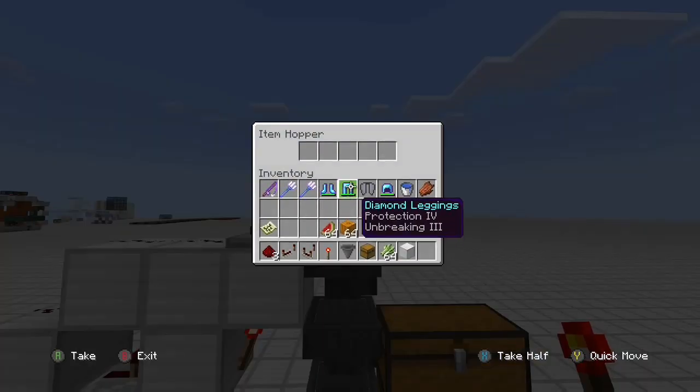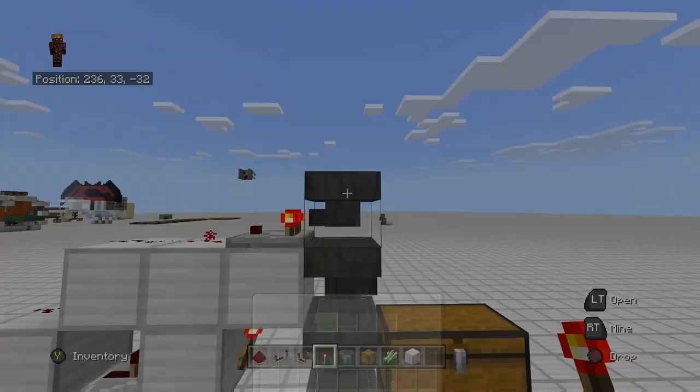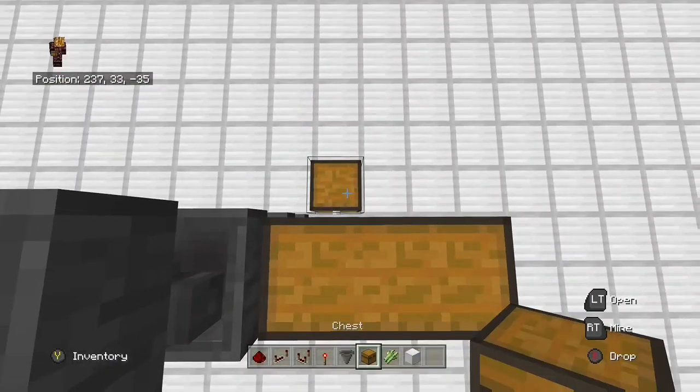Place one more redstone dust here, a repeater here, and then a torch right here — and that is the module built. Now we need to add items into this filter hopper. I recommend using named items so that your system never breaks. These four slots need to be full of something that you're not going to be sorting.